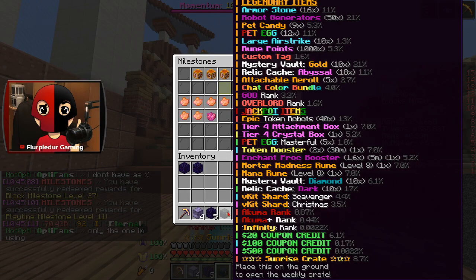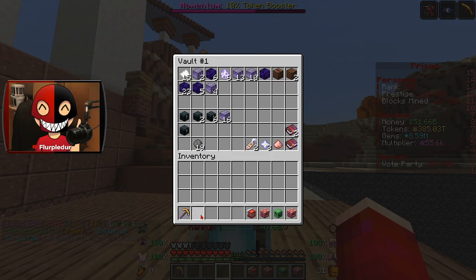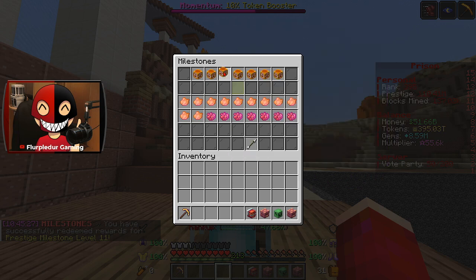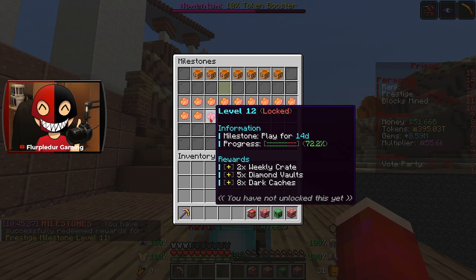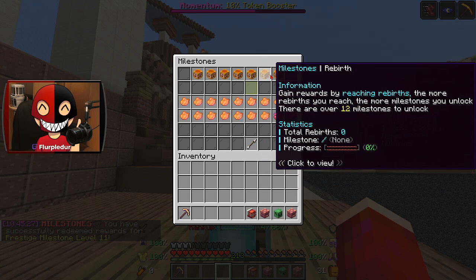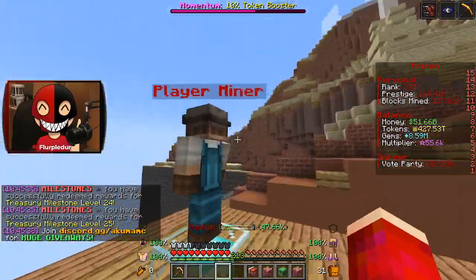One thing I want to check is my Prestige Finder procs. I'm going to say it proc'd about 750 times. I was really undershooting — it proc'd 1,500 times! That is insane. Let me quickly check my milestones before I forget and clear out anything. In the final episode we'll be able to see what the next weekly crate is — we'll have two of them, it'll be beautiful. We'll open them and be like, wow, look at that.